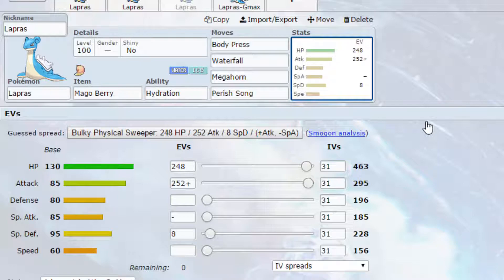EVs: max HP and max Attack with an Adamant nature — more attack, less special attack — and 4 EVs in Special Defense. You want to raise up your stats as much as possible. You could put Leftovers on here as well, depending on what you want to go for.